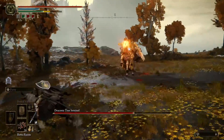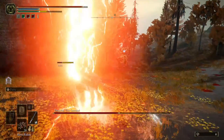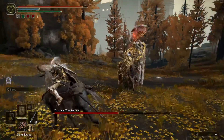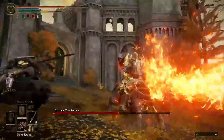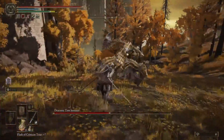When he smashes his hammer down, you want to either jump away or stay behind him. Now that we're in the second phase with the lightning strikes, it's best to have Rowa Raisins equipped to feed Torrent. If you do get knocked back, just get back up, call in the horse, and carry on — as I did a couple of times in this run.